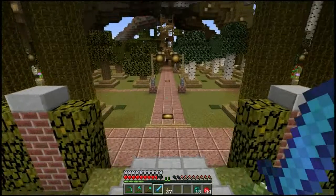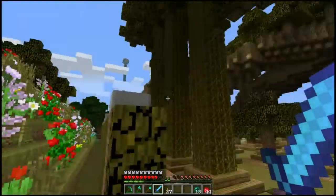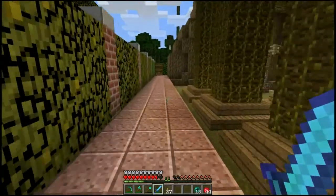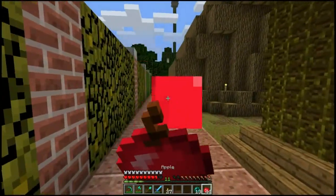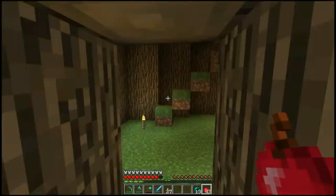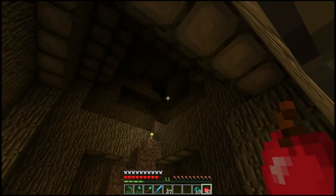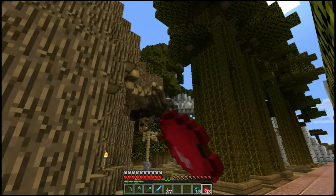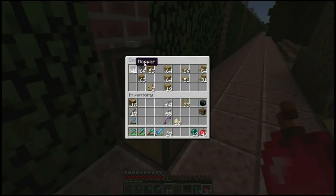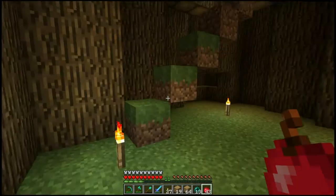But today, we are back here at the tree farm for what should be one of the last few episodes, and then we can move on to other projects. We're going to get straight into it today. I guess with looking at the hoppers, you can sort of work out what we're going to be doing — that's right, we are going to build a storage system.